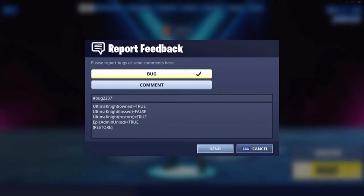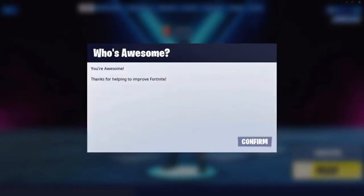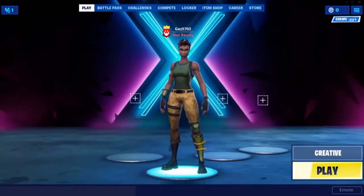Then you want to go ahead and send this in. It will pop up with a little message saying you're awesome — that basically means you have sent in the glitch. Then you want to just press Confirm.